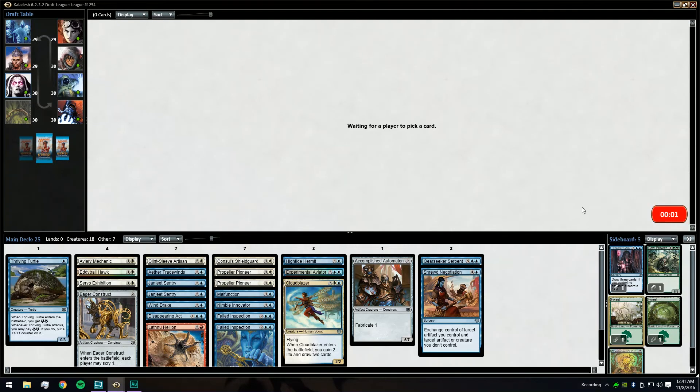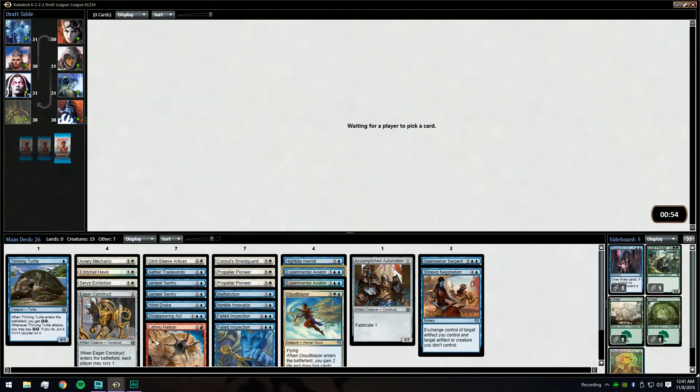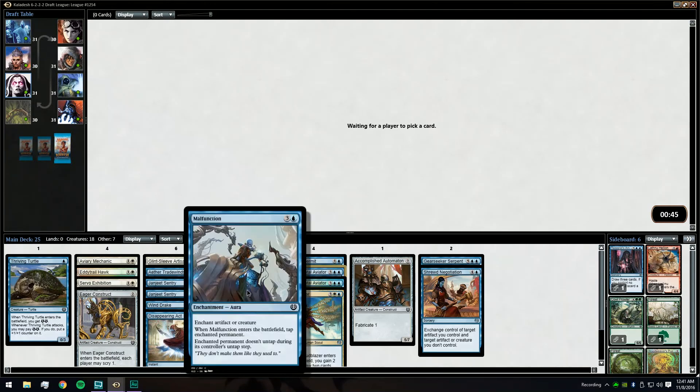Given that we have none — like Wisp Weaver, Angels, and Acrobatic Maneuvers — oh, a second Hellion! Just another Experimental Aviator. Okay, take that, replace the Hermit. We really want a flicker card.